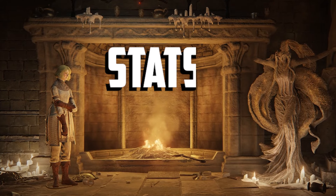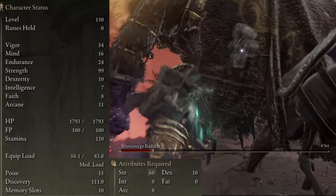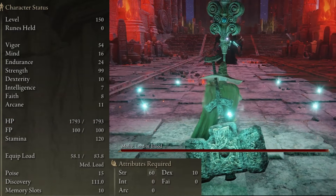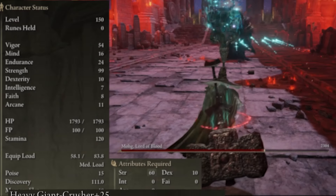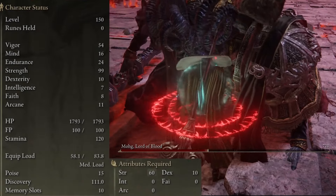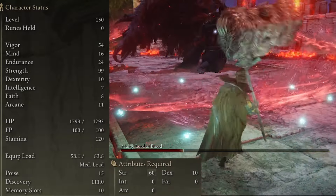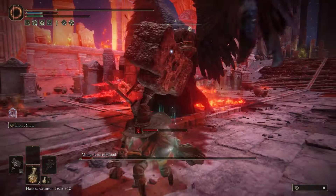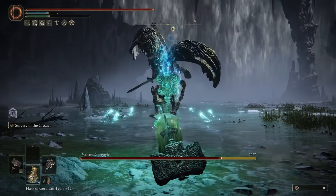Let's go over the most optimal stats for this setup. The bare minimum needed is 60 Strength, 10 Dexterity, and 24 Endurance to use both weapons and be able to medium roll. You'll also want to get 54 Vigor, because having a high health pool is generally a good idea — the most you'd want to go up to is 60, as it doesn't do much after that. Then 16 Mind, giving us a total of 100 mana, so we can use Lion's Claw 5 times or the Watchdog Staff Ash of War 6 times. I found this to be the bare minimum needed, because you don't want to go through too many mana flasks during a boss fight or have too many mana flasks compared to health flasks. I went all the way and grabbed 99 Strength because the Giant Crusher scales amazingly well with it, and there's not much else to do with leftover points — though you could put some into Vigor, Mind, or even Faith for an Incantation buff.